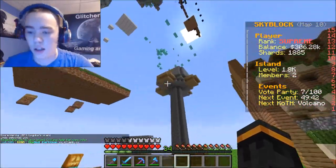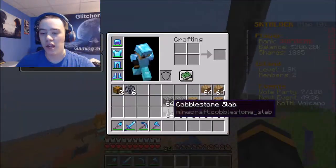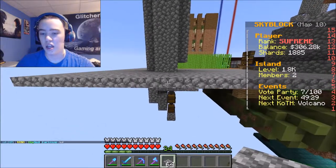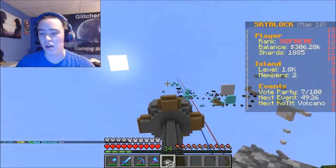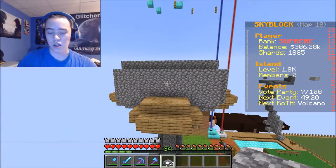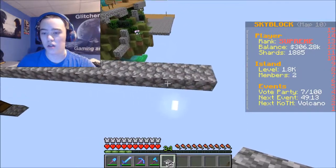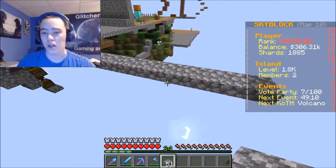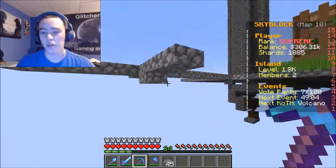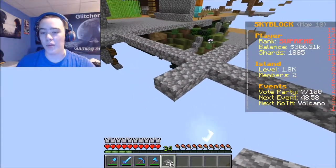All right, so we are getting money over there slow and steady — all I have to do is just be online, which is generally how it's supposed to work. I'll go ahead and build the blaze farm close by. Right yeah — if I can make it close by, life will be pretty damn good. I think that's pretty nice — go a little farther out and right here is where we will start it.